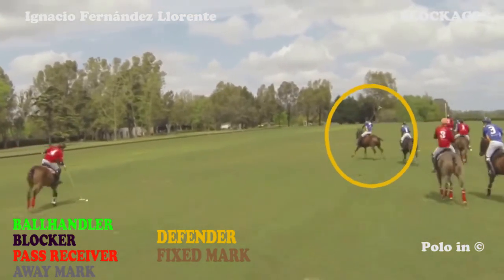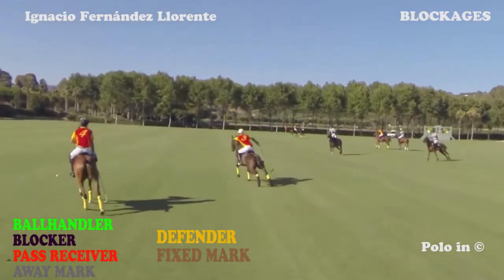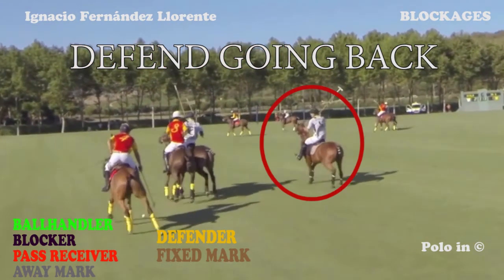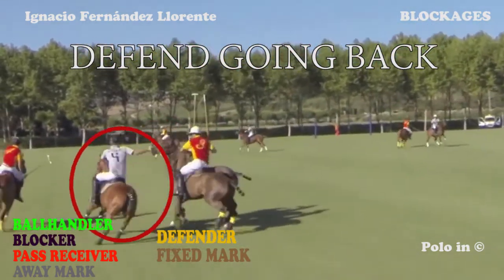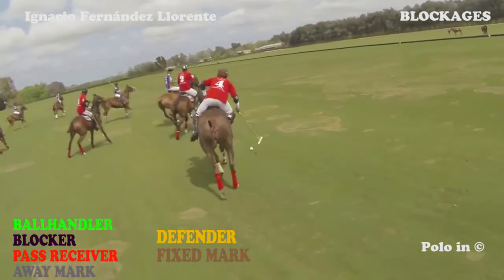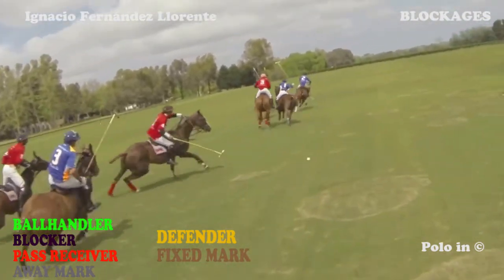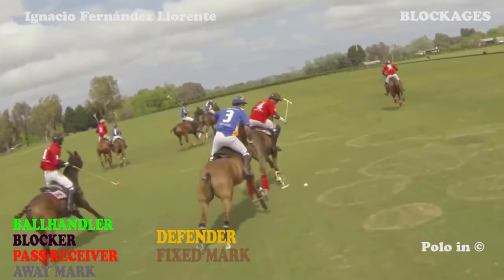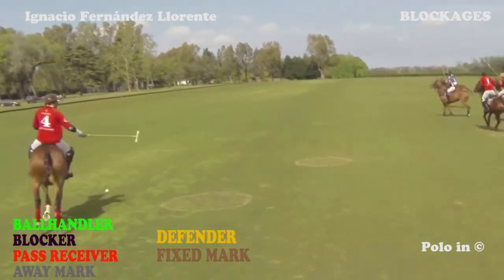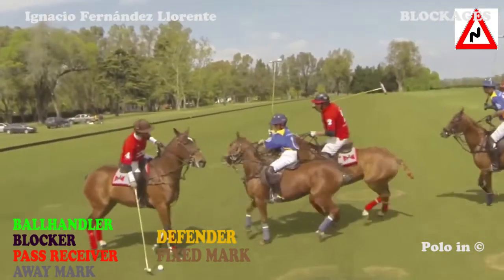One of the defenders is blocked and the other comes out to reach the ball handler. The ball handler tempts the defender, the defender falls into the trap, and the ball handler can accelerate to the left on his own. The defender must reach the ball handler. The ball handler knows that if he has a defender close to him, he will need to play under pressure. The pressure of the defender makes the ball handler miss the ball. Getting close to the ball handler obliges him to hit the ball and stop playing, and in this way the blocks are cancelled and the advance of the ball handler also.